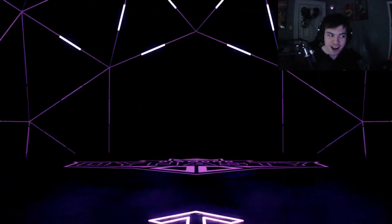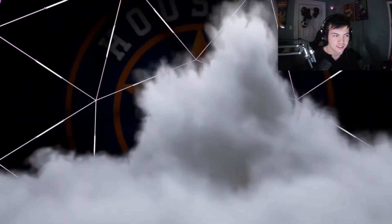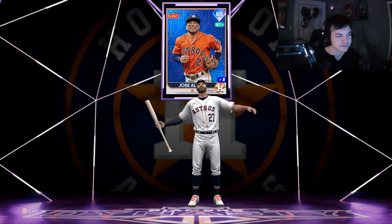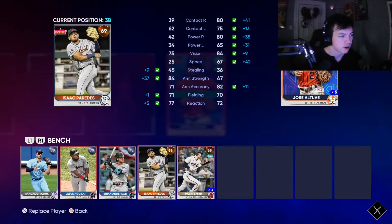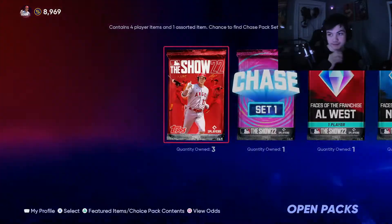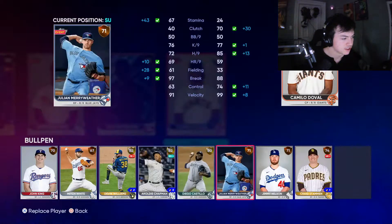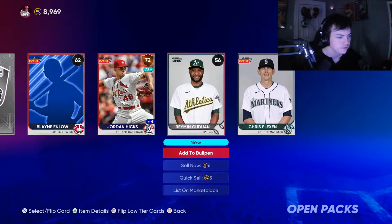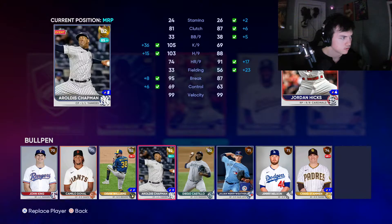We get a second diamond — it's a purple. We just pulled a second baseman, and then we get another one. We're going to have to figure out who goes where. Trey's probably going to shortstop. Two quick diamond pulls just like that — the second one not so great but definitely still a huge upgrade to the team. Jordan Hicks is actually solid in the bullpen — he throws heat.